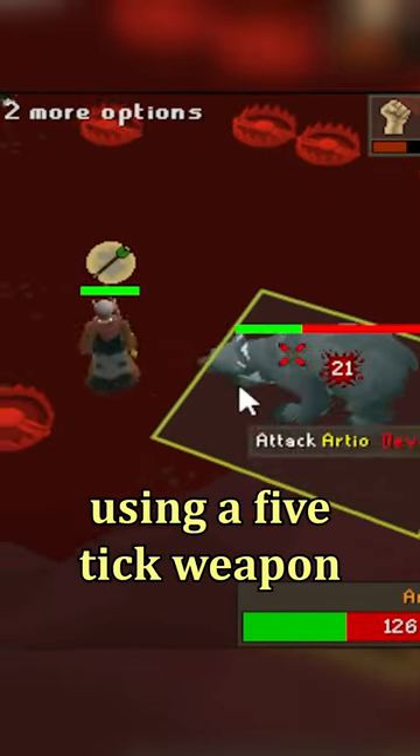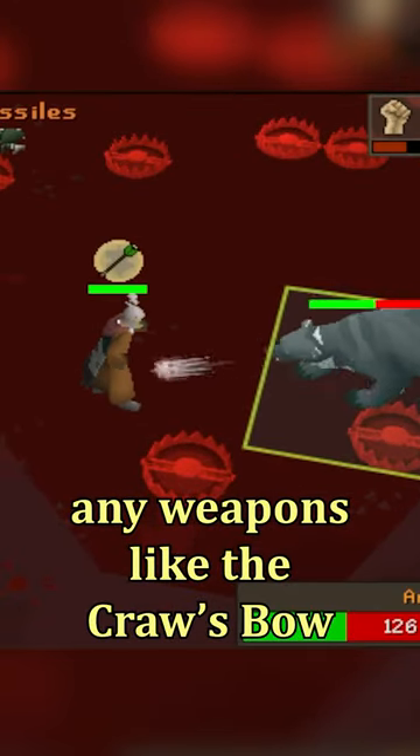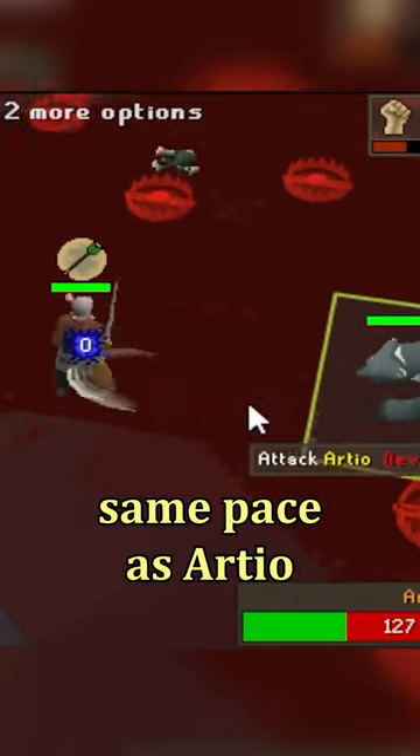This is very easy when using a 5-tick weapon, like the Fang in my case, though it can be done with any weapon, like the Crossbow or something like that. It's just a little bit less complicated if you're attacking at the same pace as Arteo.